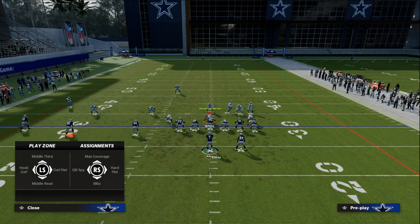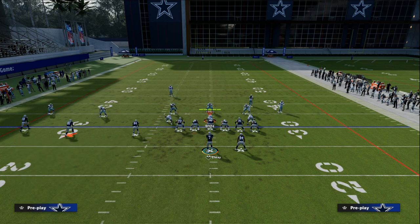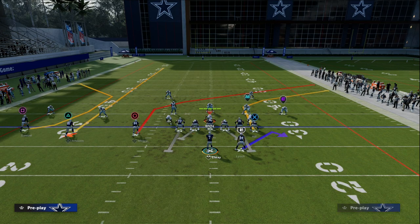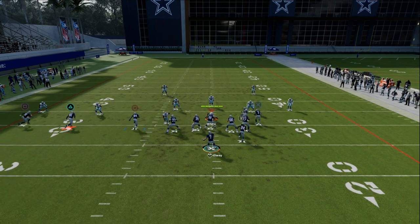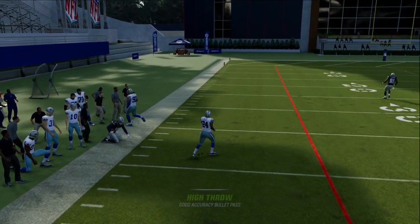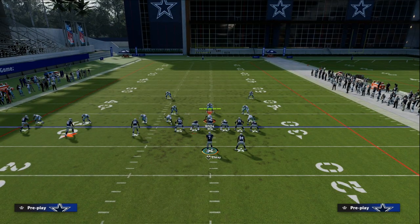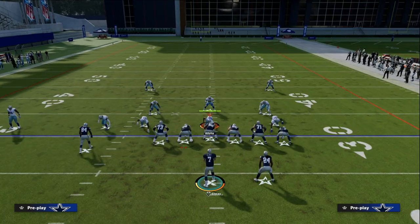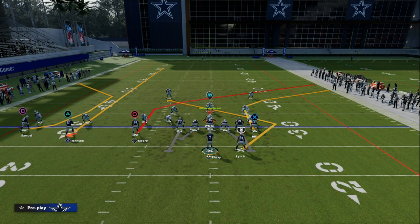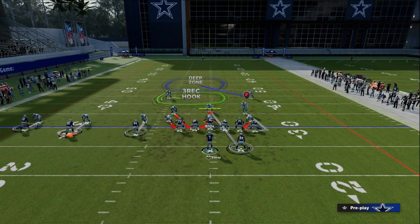Now let's talk zone. One of the best ways to beat cover two is to utilize a setup like this — this is one of the best cover two beaters in the game. The C route is going to destroy coverage to that side. The streak to Calvin, while it is a really good press man beater, its real purpose is in zone — where we're going to clear out some space to attack zone coverage.